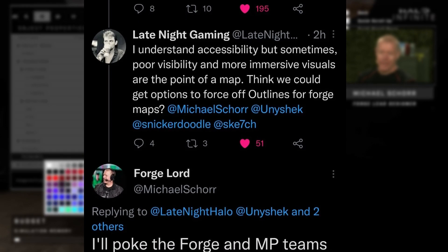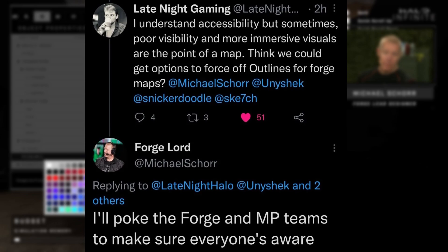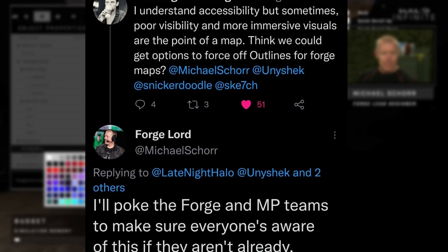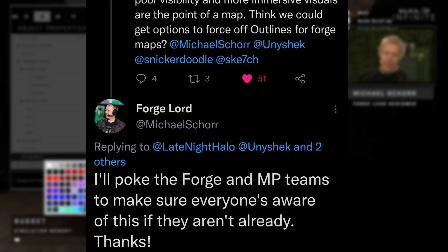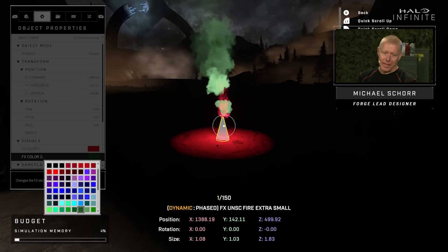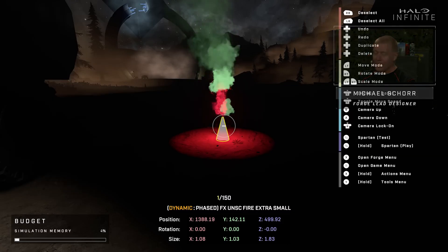Late night gaming asked if we could get options to force off outlines for Forge maps, which is what Infection would be primarily played on. Forge Lord responded by saying, 'I'll poke the Forge and multiplayer teams to make sure everyone's aware of this if they aren't already, thanks.' So that's pretty good to see 343 already responding to that, and I do think we'll get that option from 343 to turn off all the outlines.